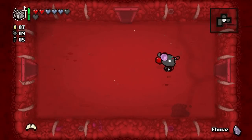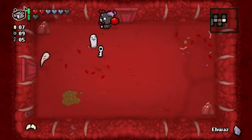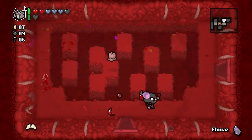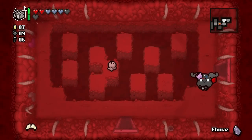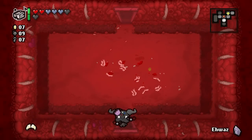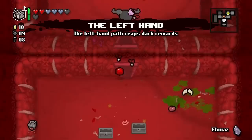We gotta get a little bit faster to Mom's Foot to do that Boss Rush. I've already tried it once in my offline save file - it's crazy, I haven't defeated it yet but it is just insane. Got him. We went the wrong way - on this floor having a map or compass will really help. Let's take the Left Hand, leave Mom's Toenail behind.